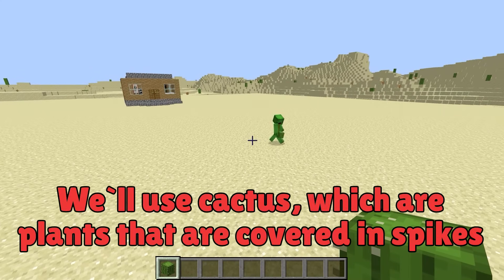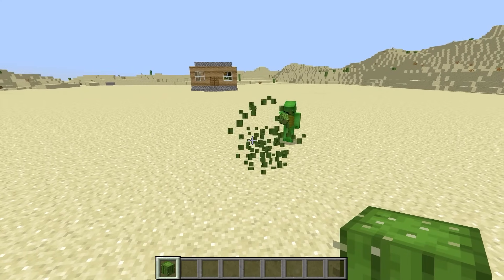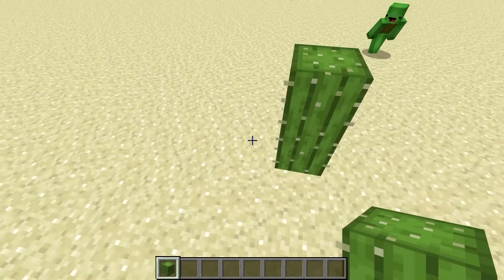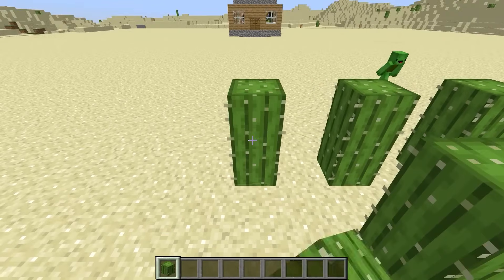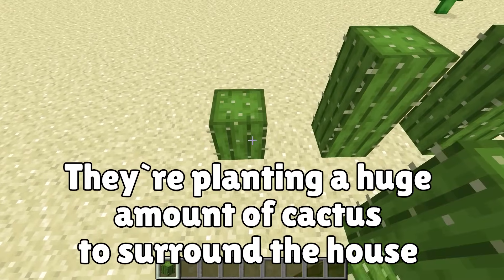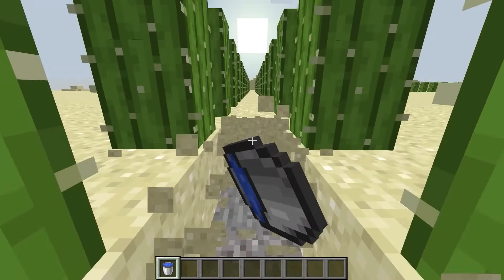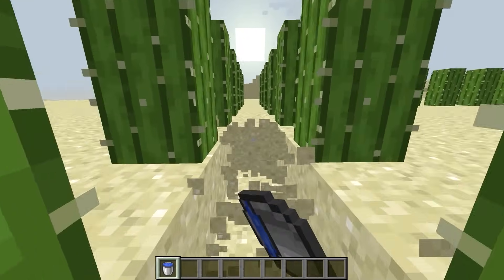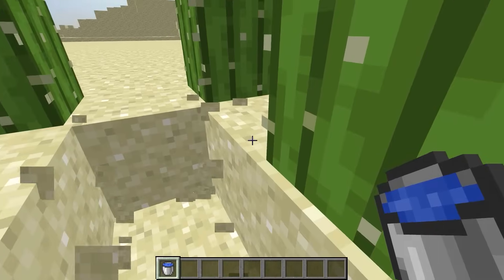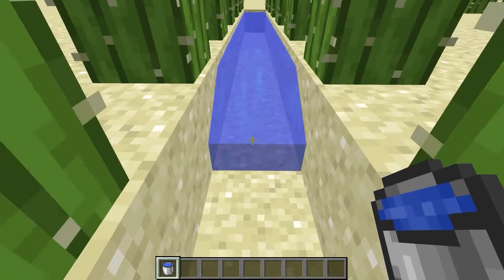Let's build it. We'll use cactus, which are plants covered in spikes — it hurts if you bump into one. That's why we'll use cactus to cover the perimeter of our house. The thick layer of cactus will act as a protective barrier. It's possible to pass between the cactus, so I'm digging a hole between the cactus and filling it with water to make a moat around the property.